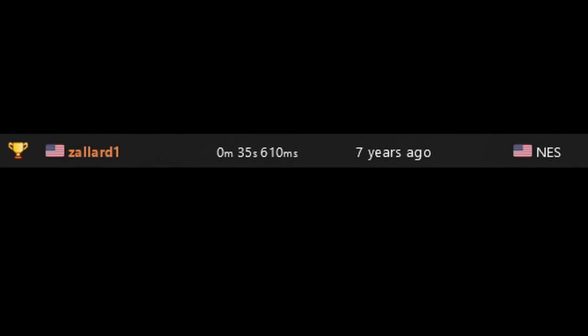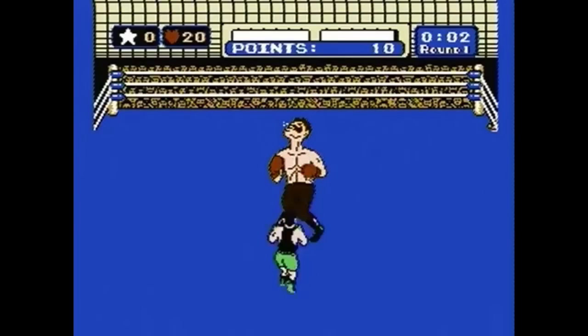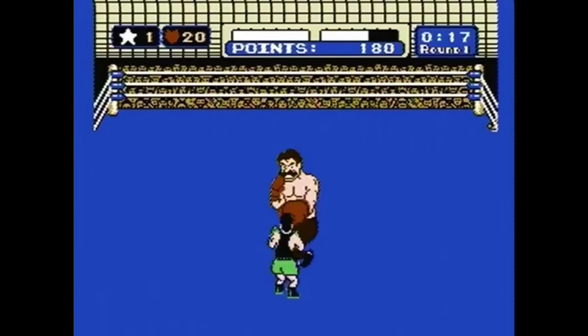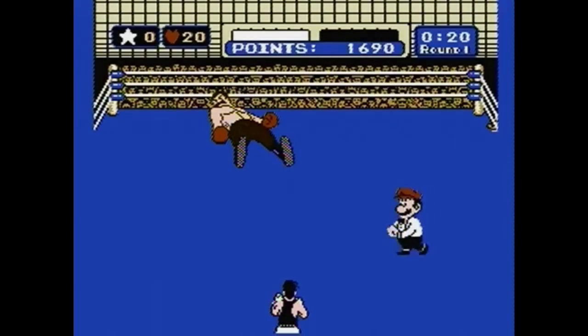Since Zalad achieved his 35.61 nearly 8 years ago, the perfect Von Kaiser time has been matched by many other players. With several new Punch-Out speedrunners rising up the ranks, and many seasoned runners yet to net this one under their belt, this list will surely grow in the future. Thanks for watching.